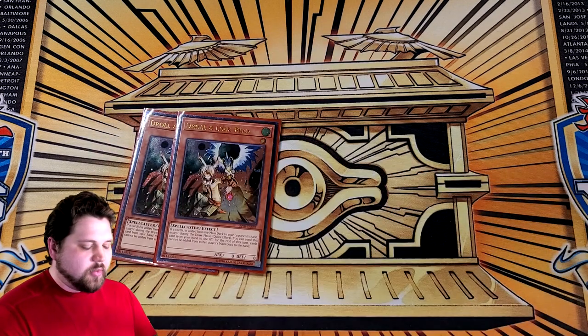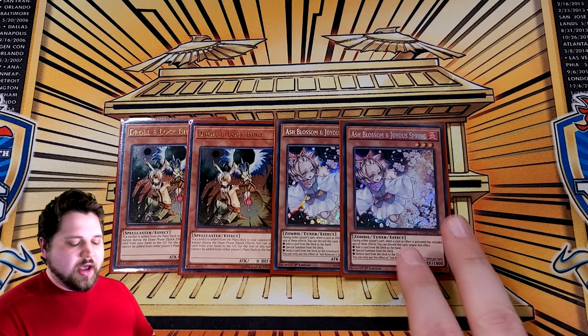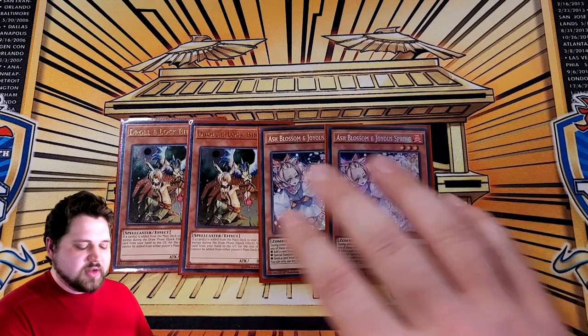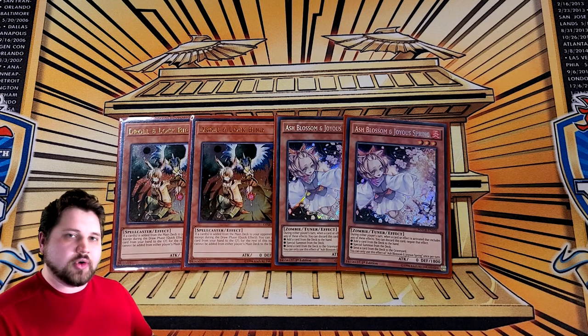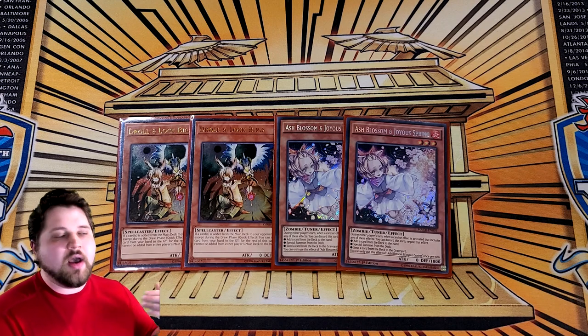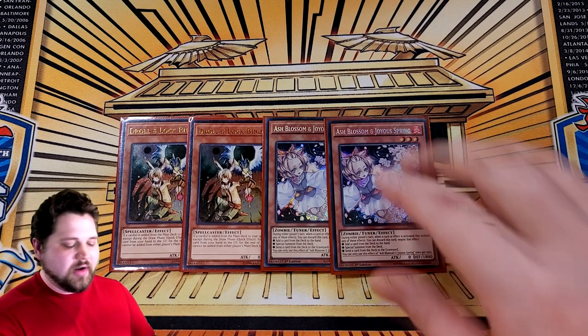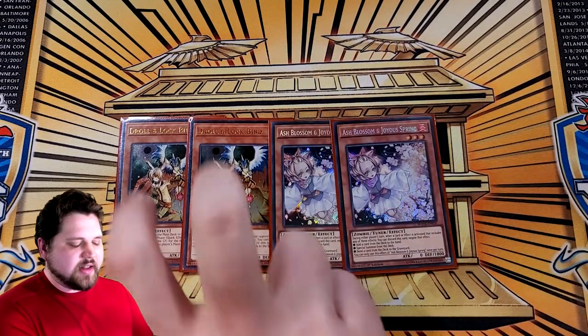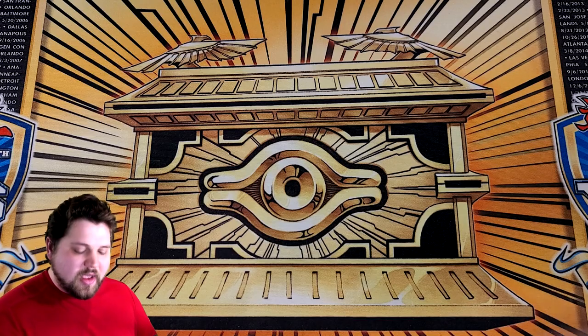We're playing some hand traps because I don't want to get outright blown out by Virtual World and Drytron. Two copies of Droll, two copies of Ash Blossom. Ash is the most universally okay hand trap against a wide variety of decks — that's why I'm playing two of it. Droll is really good against Drytron and is at least passable against Virtual World because Virtual World starts its turns with Pot of Prosperity or Pot of Desires, then searches with Lulu and the Quinlong or whatever. Drytron and Virtual World are definitely the harder matchups — you can't play combo against combo and expect it to go well if you're not hand trapping them.